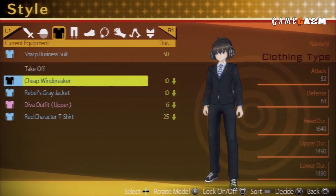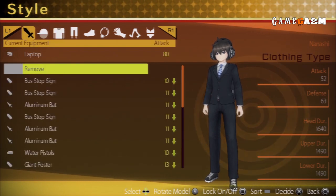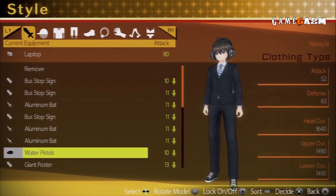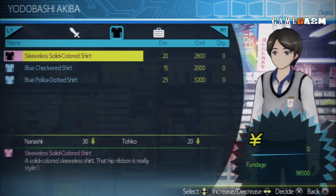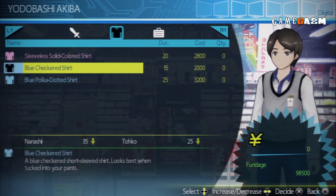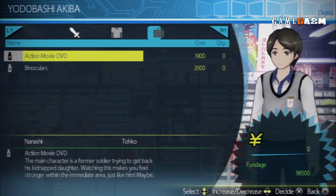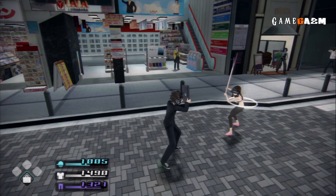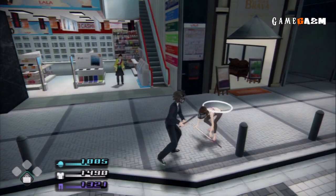You can equip your character with various different items of clothing that all affect the durability of the clothes. You can get these by picking them up off defeated enemies or you can visit one of the many shops in Akihabara. In the shops, the arrows next to each item indicate how much they will add or deduct from your overall armour rating. It's the same for the weapons and these come in all sorts of shapes and sizes — but here I am rocking a laptop as a bashing tool.